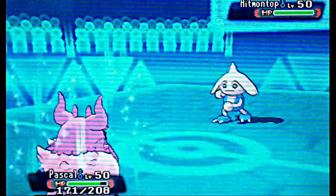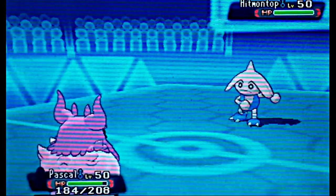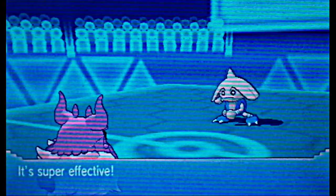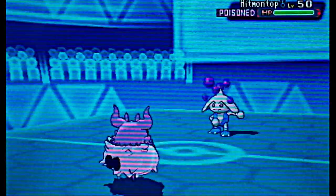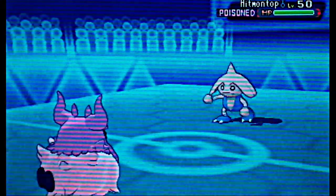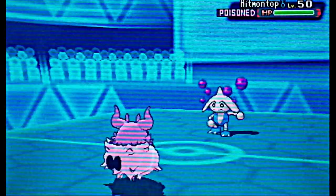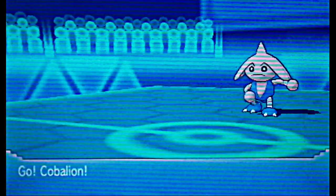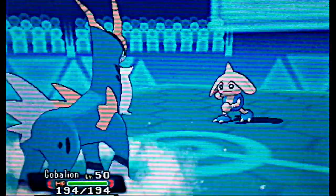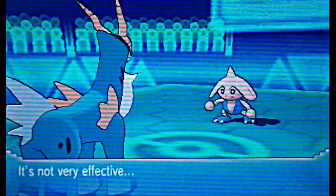We do not want to stay in on the Hitmontop, because chances are he's going to go for Close Combat, which would be super effective against Bouffalant. I knew he might have Bullet Punch on Hitmontop to take care of Fairy types like Aromatisse here — Pascal. And Pascal actually takes the Bullet Punch really well. That's why I stay in on it and go for Tastic, and now Hitmontop's longevity has been cut down quite a bit.